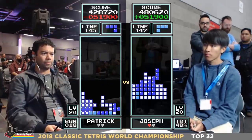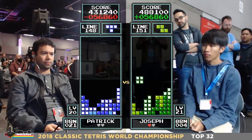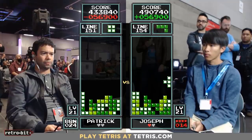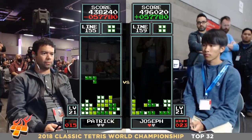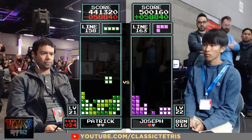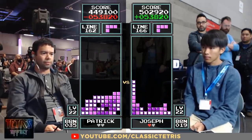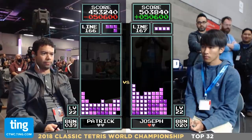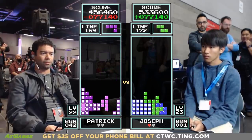You can see where the hyper tapping can really help him navigate these speeds. Patrick hanging in — now a 56,000 point difference as they hit level 21. A bit of a drought — there's a long bar, nobody was ready for that. Joseph up about 60,000 points at level 22 — a pleasing color palette. Patrick hanging in there, cleaning it out. Joseph with the largest lead of the game — 77,000 points.